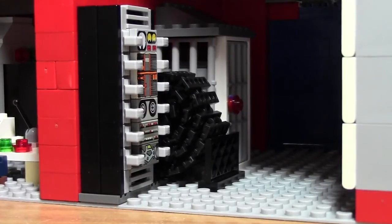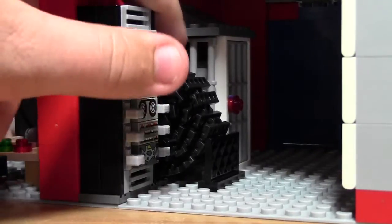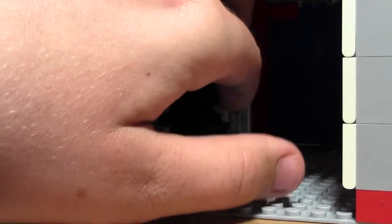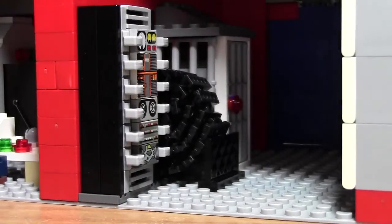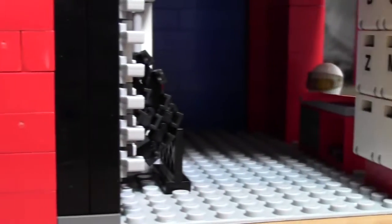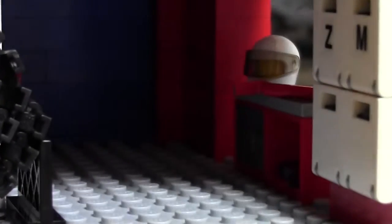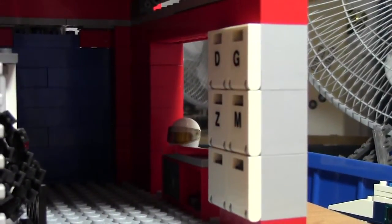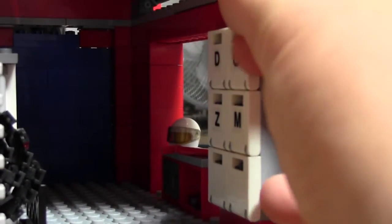In the evidence garage we have some server equipment. We also have tracks for when they have to blow out people's tires. This area is like their evidence lockup — there are bars and evidence inside, little crates with guns and stuff like that. Over here we have some tools.